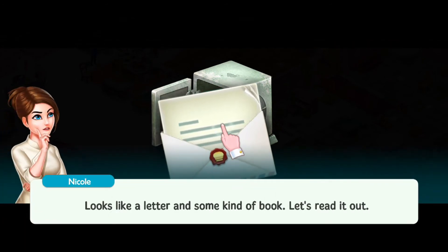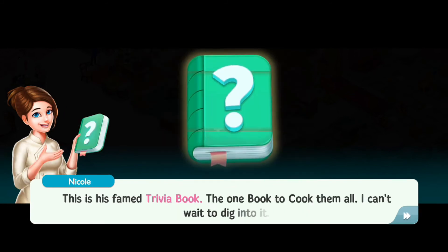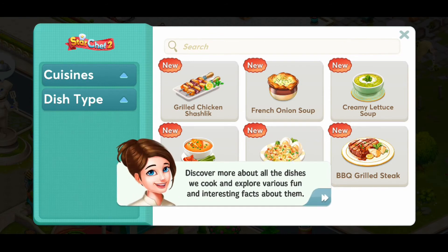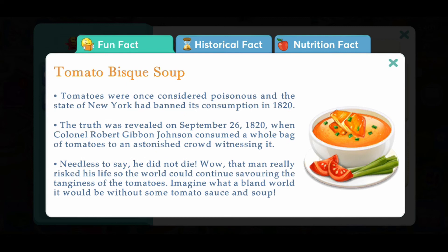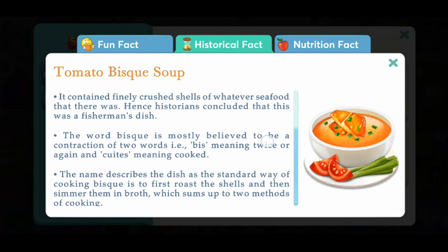It's the old safe. Wonder what's in it. I said we open it and get it off our property. Looks like a letter in some kind of book. Let's read it. Dear Chef, being the former owner of Grand Severe, I want to send my hearty congratulations to you for taking it over. Ever since I started my culinary journey, cooking has been my life. I would like to share something with you which has always helped me become a better chef down the years. Send my regards to Nicole. Happy cooking. It's a book! Does it just have recipes or something? There's like history lessons on each dish. That's crazy. Nutrition facts too.